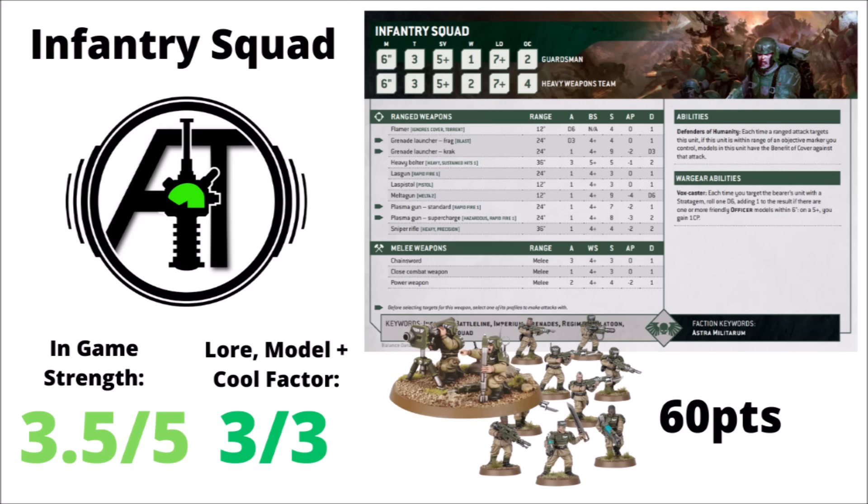Now into the Guard rank and file, starting with the Infantry Squad. There are four different flavours defined more by their wargear and special rules than major differences. The standard Infantry Squad gets a heavy weapon for use at extreme long range and Defenders of Humanity for benefit of cover on objectives. They can play a bit more defensively compared with counterparts like Kasrkin or scouting Catachans. AllSpecs gives them a 3.5 out of 5 for in-game power and the full 3 out of 3 for lore and feel — there's something awesome about mass ranks of humanity taking down Xenos and Chaos horrors.